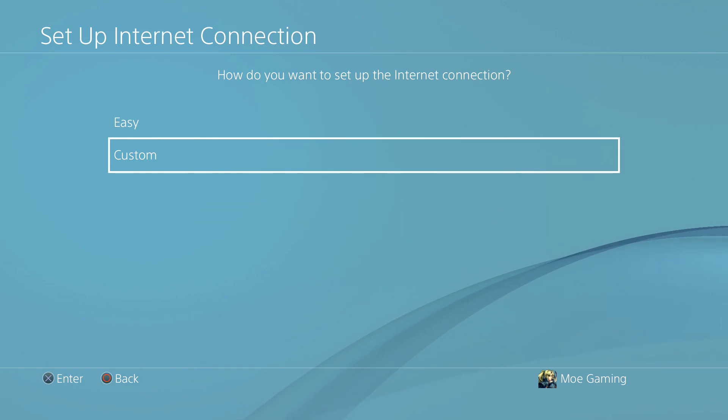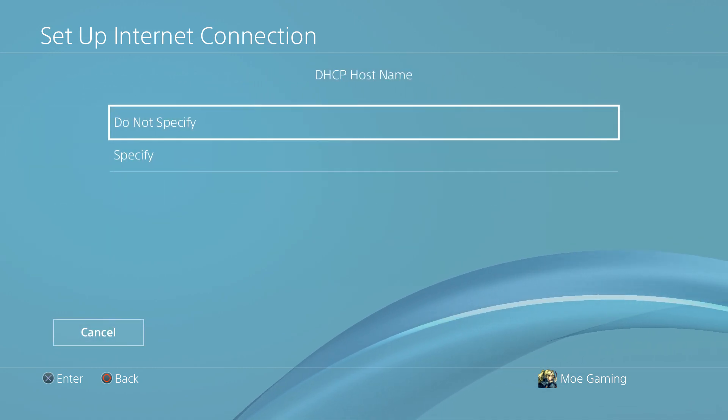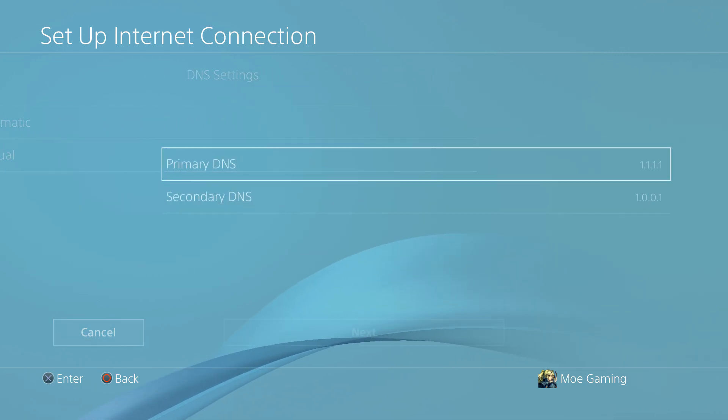In here you want to do Custom — you do not want to do Easy. We're going to keep IP address automatic, keep DHCP hostname as Do Not Specify, and we're going to change DNS from automatic to manual.